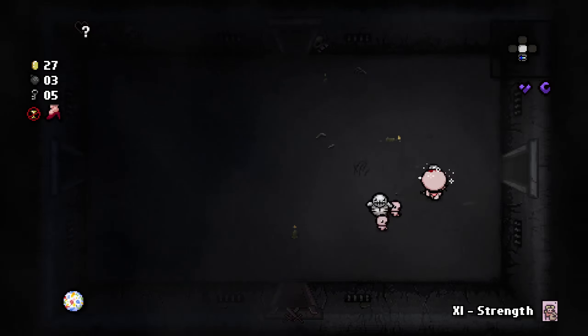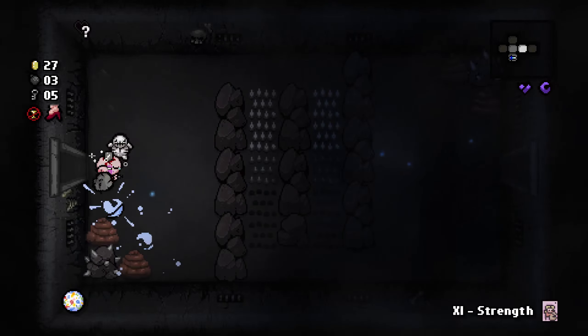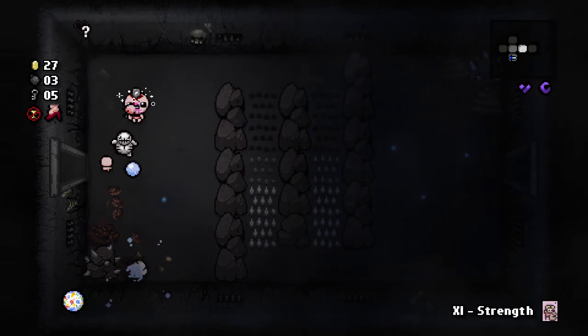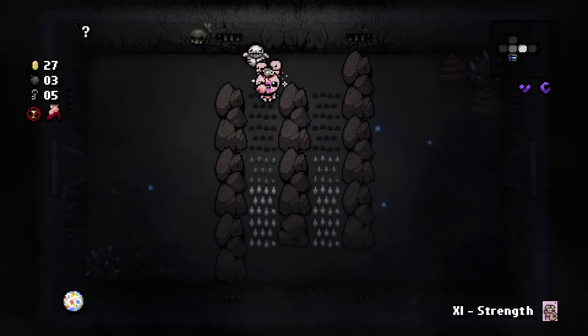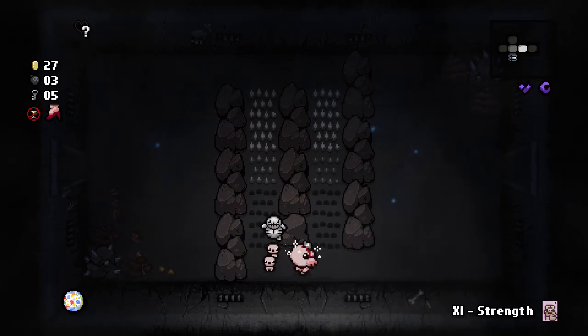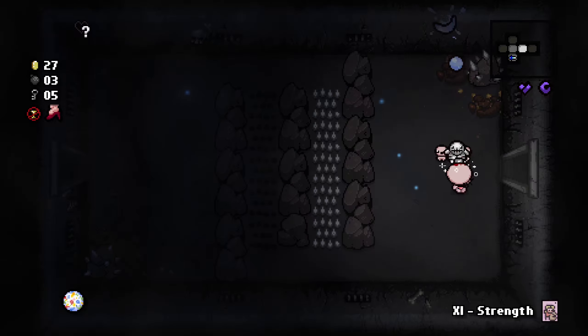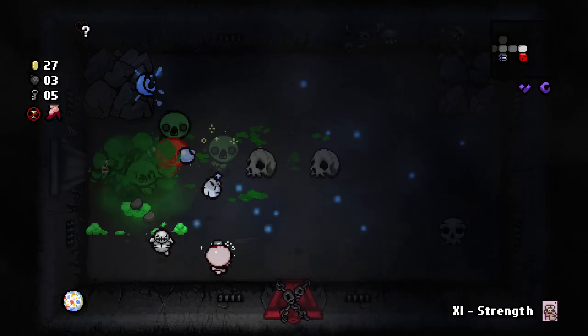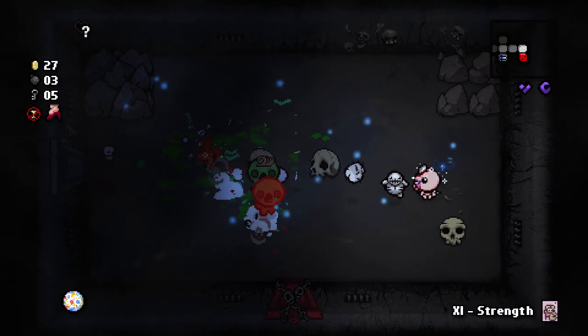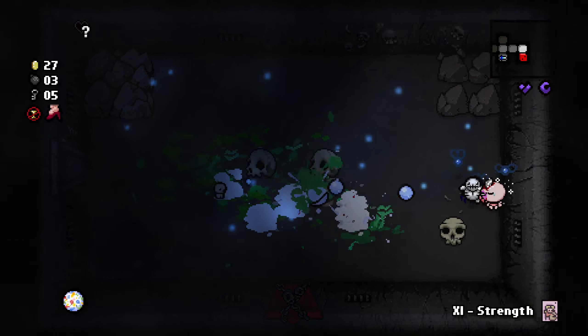I think we have a build that will allow us to defeat Mom's Heart if we even get to it. Wait — this is a challenge run, not a regular run, so I don't even know if the target is Mom's Heart. It could even be just Mom, and if it is that's going to be quite nice because we won't have to go through as much pain.